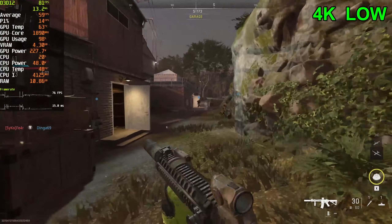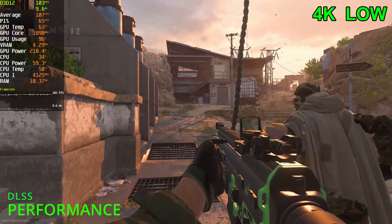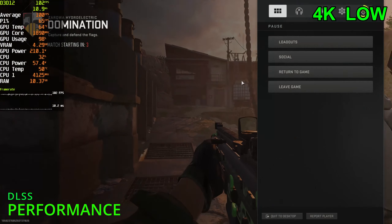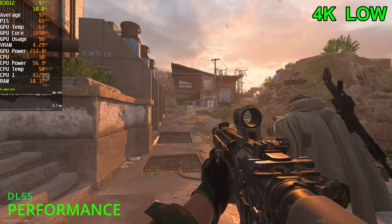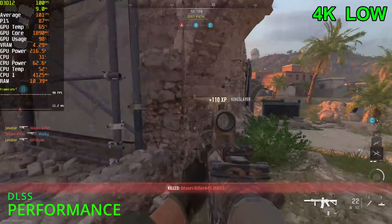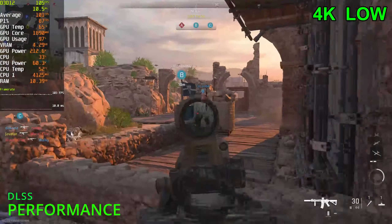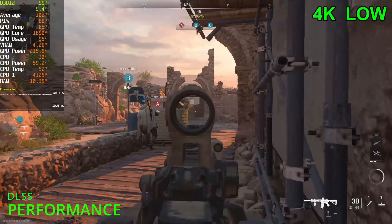Playing at 4K low settings — getting pretty much 80 FPS. Very nice. Now choosing performance DLSS at 4K low settings — we're gaining around 20 to 30 FPS with performance DLSS. That screen flicker is really annoying now — it's happening so consistently.